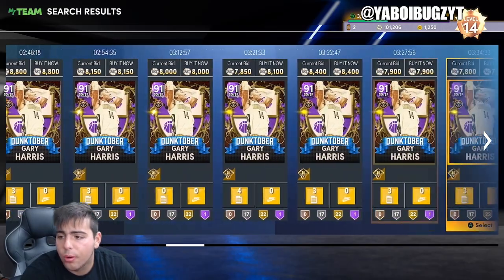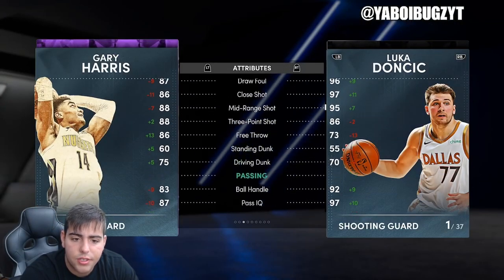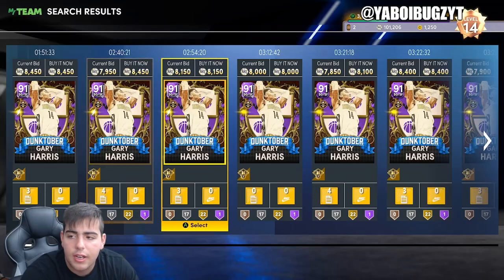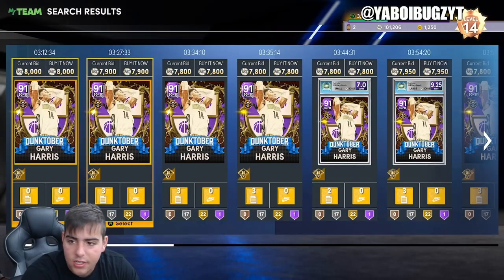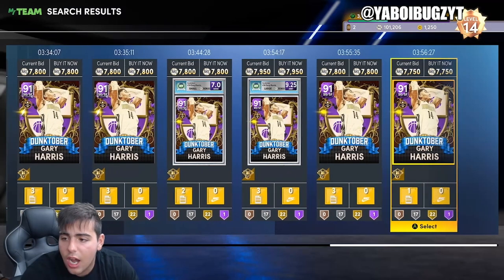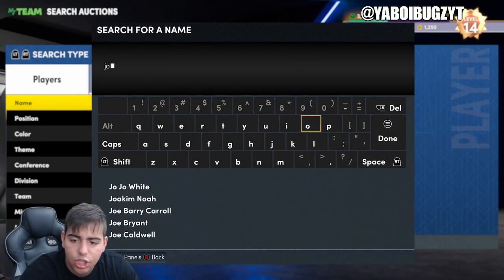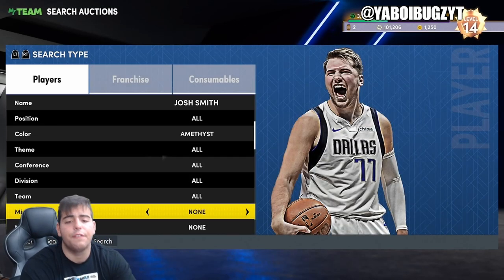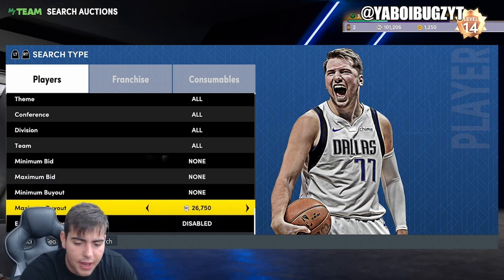Gary Harris Dunktober — this is a good investment and I'll tell you why. His price is gonna rise; this card is a freaking monster. It's an evo, sure, but it doesn't matter because he has good stats, a good jump shot, and he's usable. This filter is pretty good. There's also Josh Smith and Donovan Mitchell on it. Josh Smith is actually a very soft filter — he pops up a decent amount. If you do snipe him out, you're gonna make some bank.